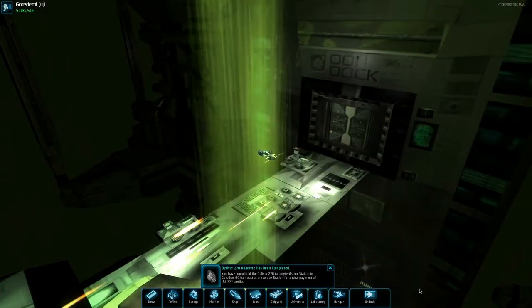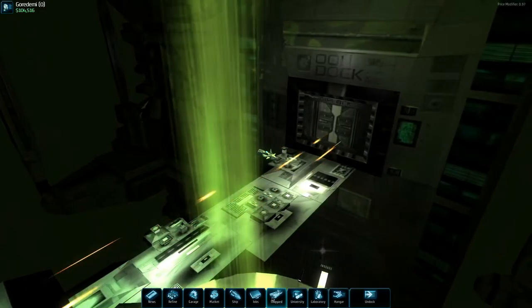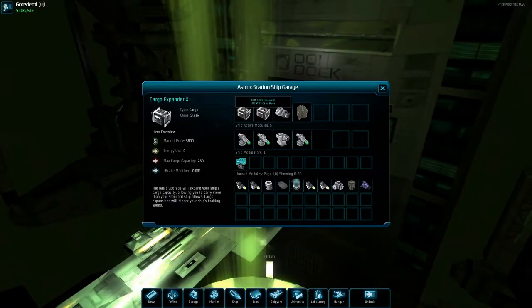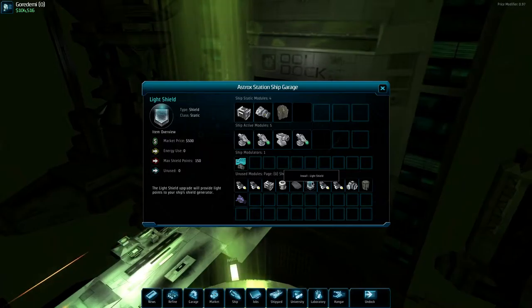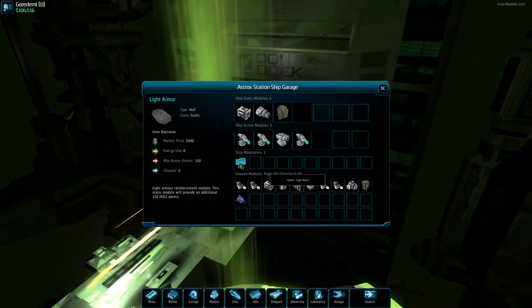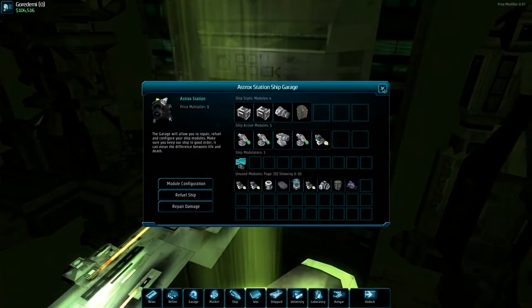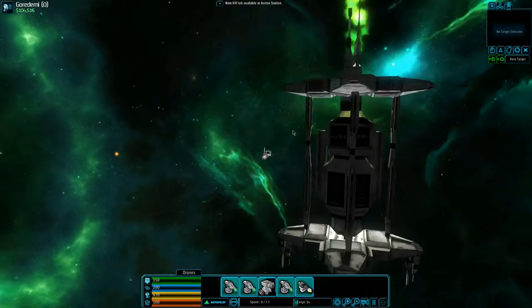We're going to do the kill stuff next — that's the next order of business. That means I probably don't need anything outfitted for mining. Maybe we'll put the extra thruster there, remove one of those, and add some shields — shield generator points or light armor which adds more hit points. Actually, let's just keep the configuration as-is and go.